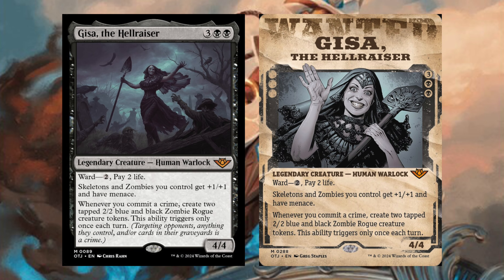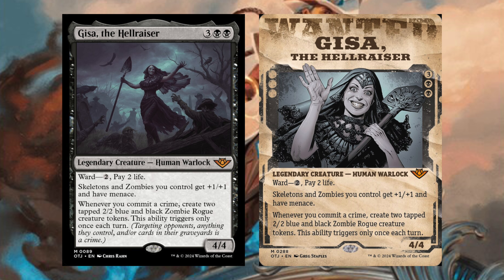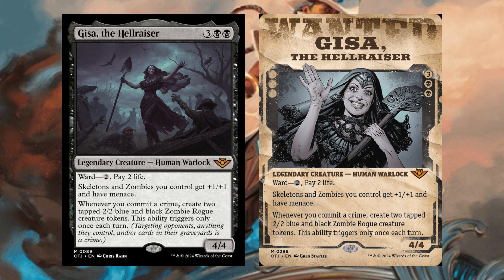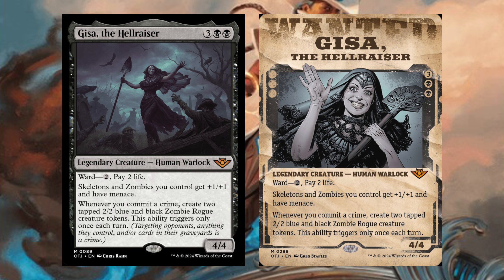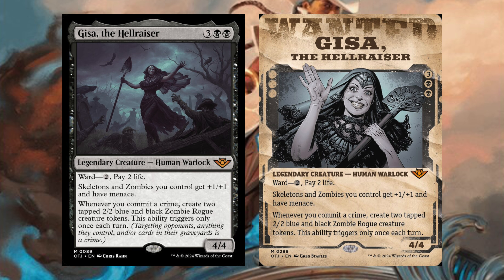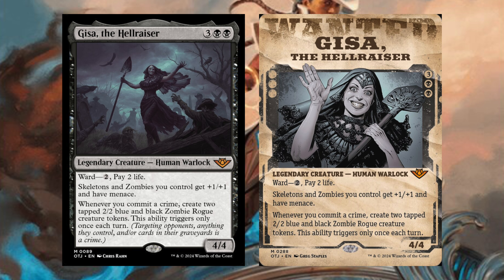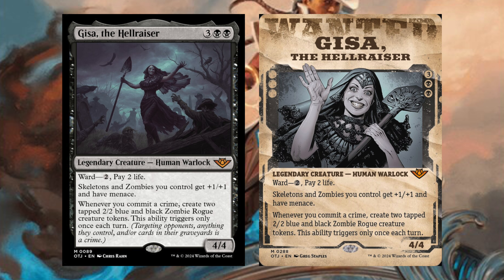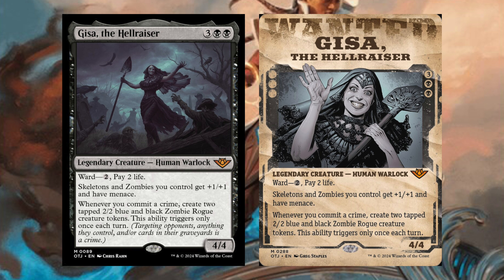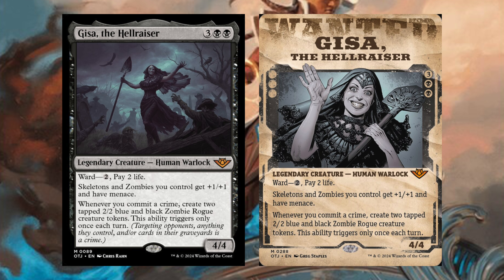We have Giza the Hellraiser — three black black, Legendary Creature Human Warlock with ward: pay two life. Skeletons and zombies you control get plus one plus one and have menace. Whenever you commit a crime, create two tapped 2/2 blue and black zombie rogue creature tokens; this ability triggers only once each turn. To commit a crime is to target an opponent, anything they control, or cards in their graveyard. On a full turn cycle you could make up to eight zombie rogue tokens. This is my favorite wanted poster of the day — I'm going to build a commander deck around this card, so stay tuned.